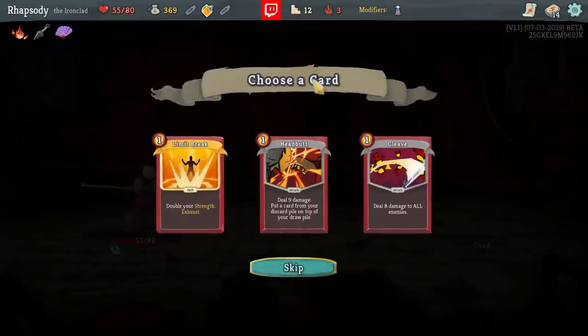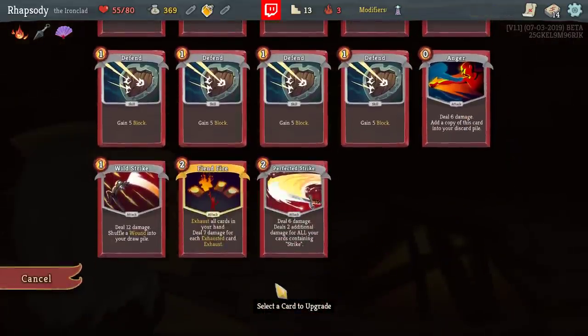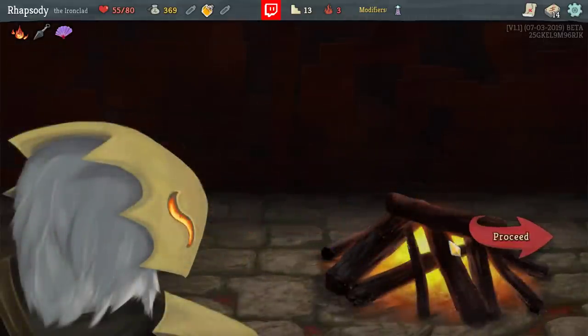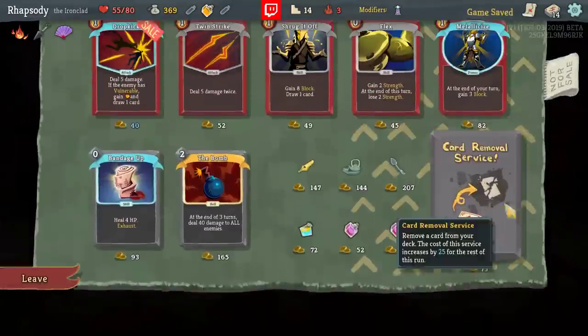Can't take a Limit Break here — I don't have any Strength up. Probably none of these. Got a campfire. I'll take the upgrade on the Perfected Strike. There's nothing here that's limiting my upgrades, is there? Not that I can see.